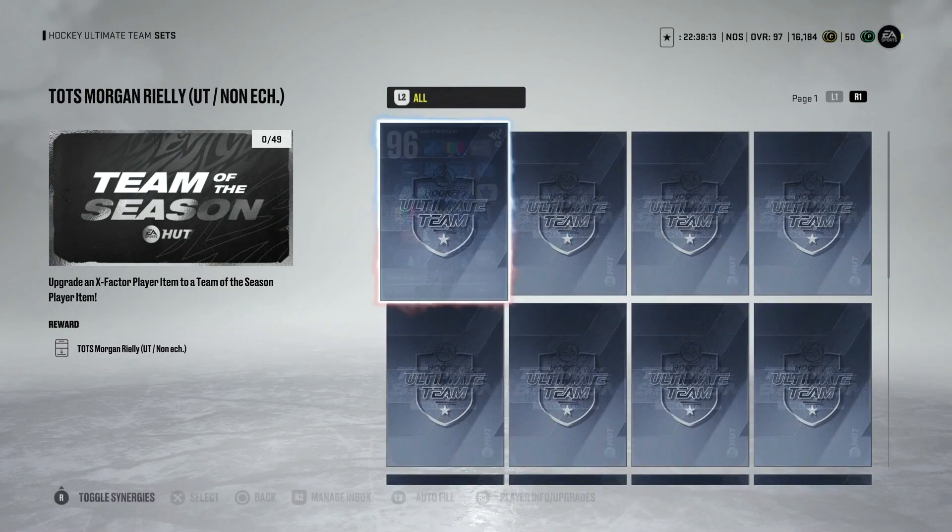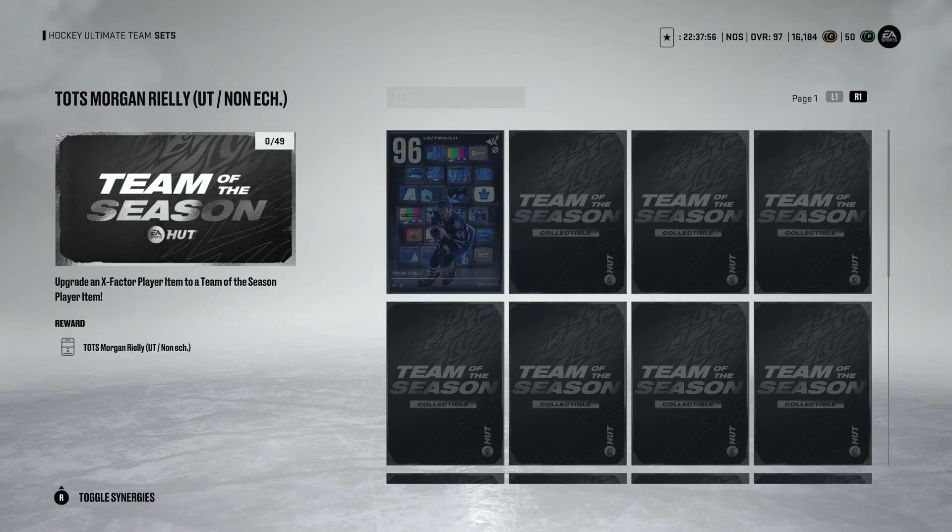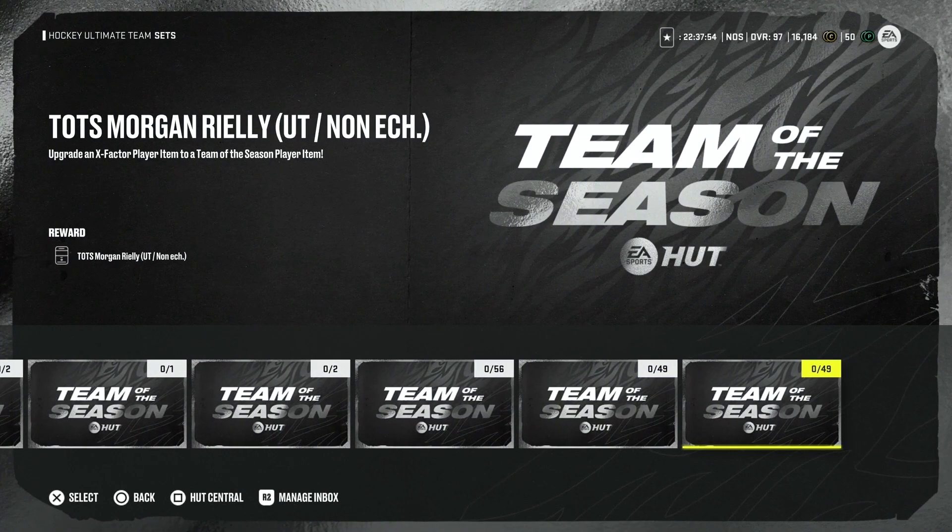For Morgan Riley - he just got a 96 overall card. If you have his master set, it's going to cost you 48 collectibles, which is 528,000 coins, on top of the 96 overall card itself. I don't understand how they can justify this - it just doesn't make any sense.